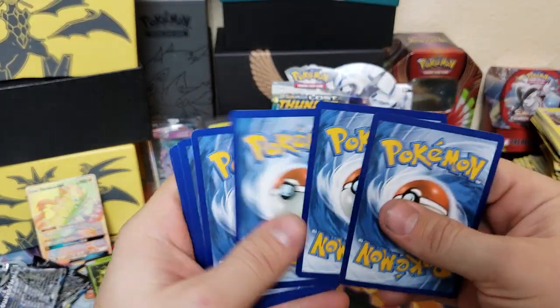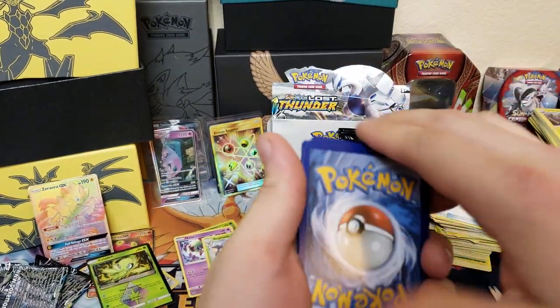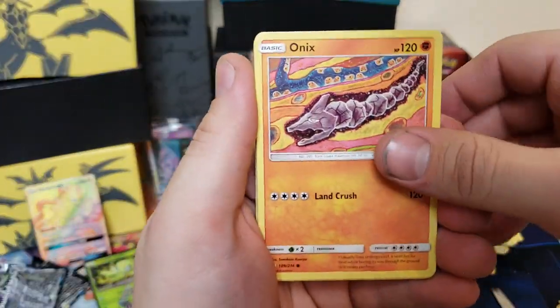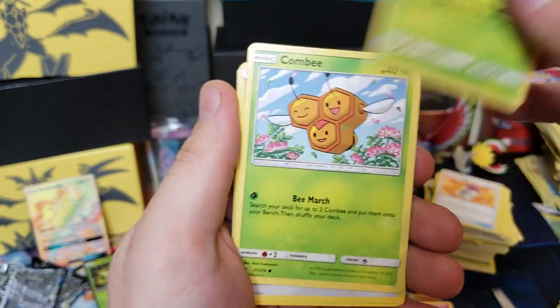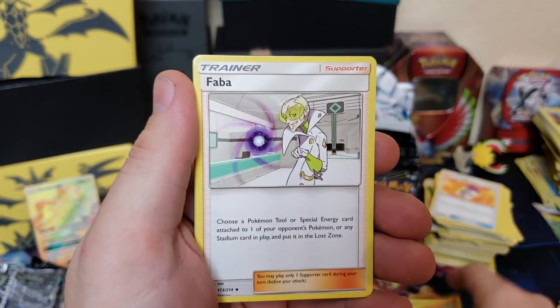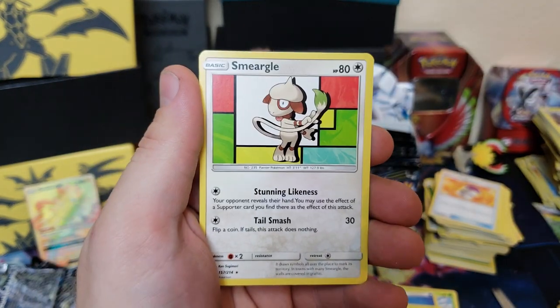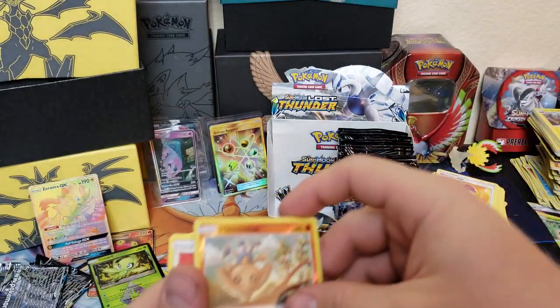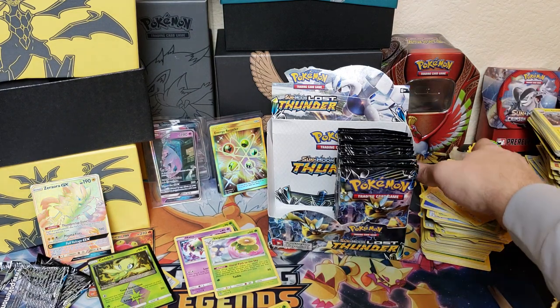Last pack for the left side! We got Onix, Ralts, Cyndaquil, Pineco, Combee, energy, Hitmontop, Electabuzz, Hitmontop reverse holographic, and Smeargle. And that's it for the left side — now it's time to do the right side!